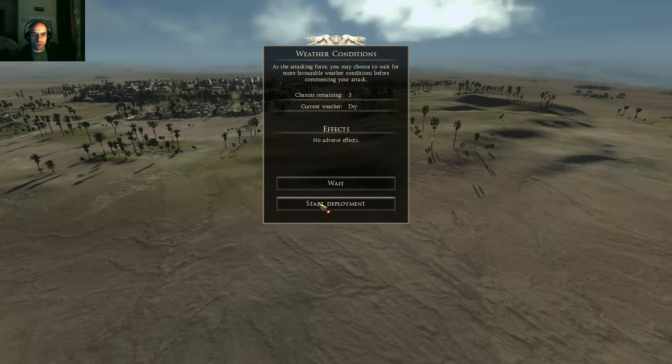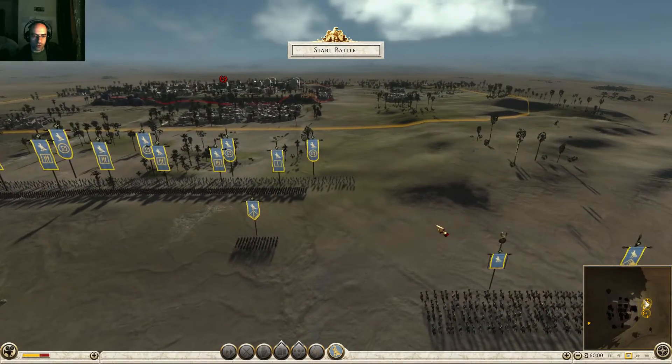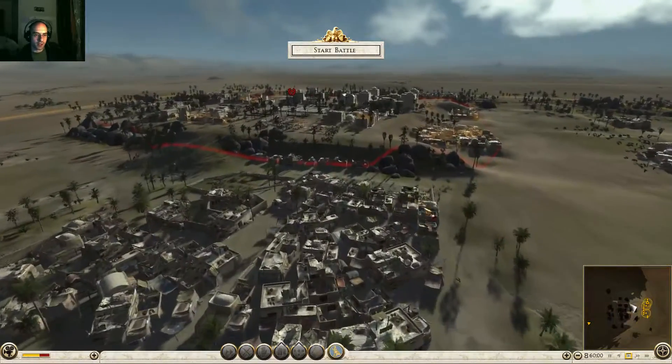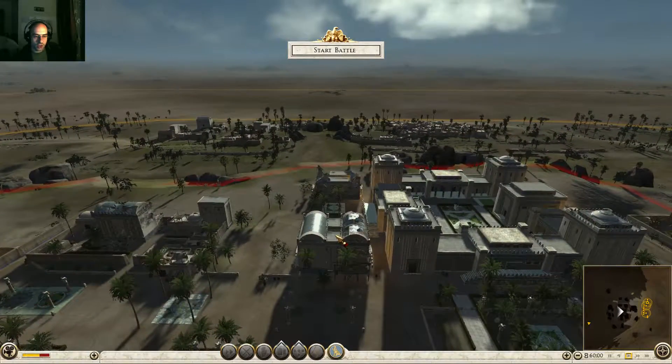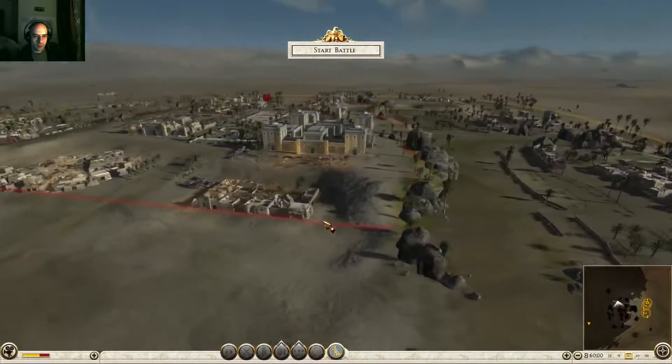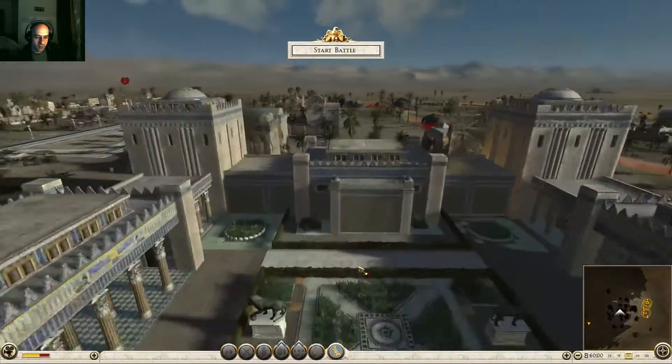The next overview video will encompass a lot of stuff — plans for the conquest of Arabia and stuff. I'm going to do a lot of stuff after this video and then I won't show you, and I'll resume when I'm ready. Let's start deployment. Let me check where my reinforcements are going to arrive — on the other side. Should I engage on two sides? That's a beautiful city.